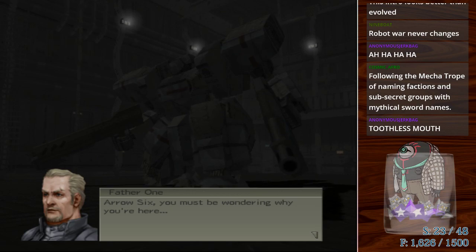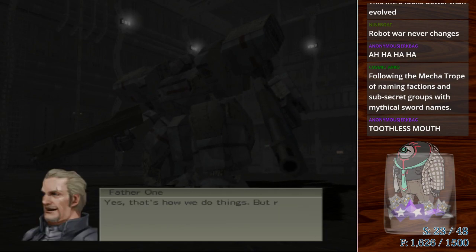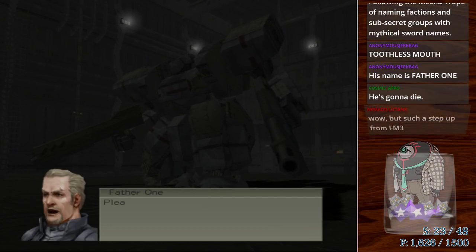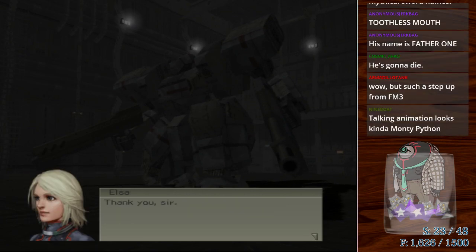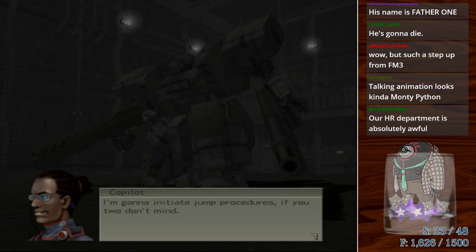What is this guy's name? Zid, I think. 'I was informed that new Durandal recruits are always turned into a Vanzer before assuming their post.' 'Yes, that's how we do things. But rest assured that this is not a test. Just remember what you learned by piloting Vanzers in the French Army and you should do fine.' 'Yes, sir, Commander.' The portraits in Front Mission 3 had their charm — there were some good ones.